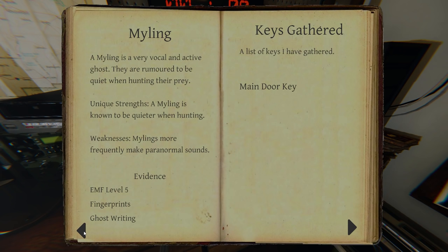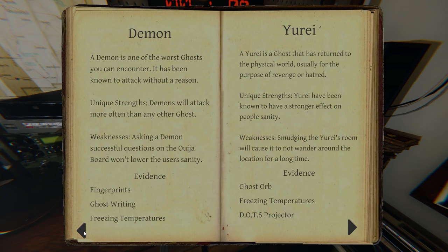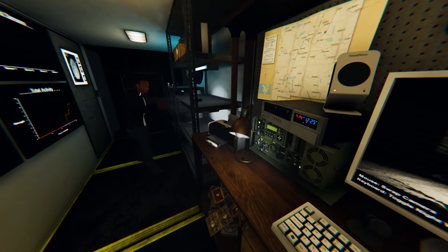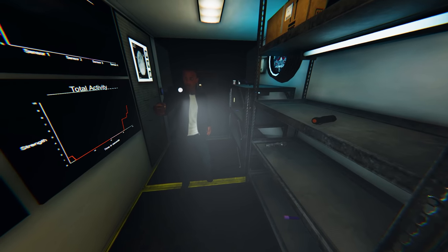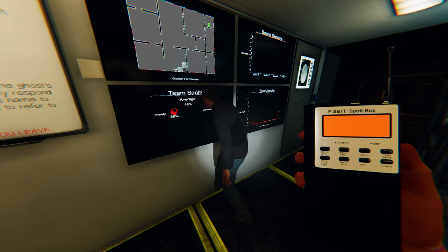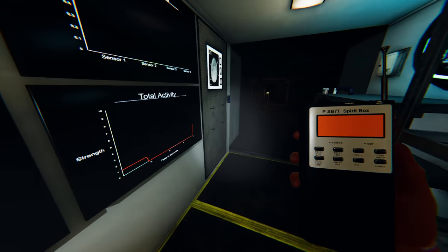EMF. We didn't confirm the ghostwriting but if it is — EMF, freezing temps, spirit box. It's really narrowed down. As long as you got the spirit box, I got the other two. Should I bring the camera and take a picture of the salt? Sure, why not. 40 and 57. The temperature is getting close. Take the temp further in and glance at the book just to verify.